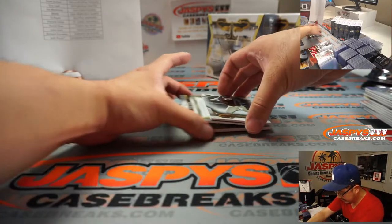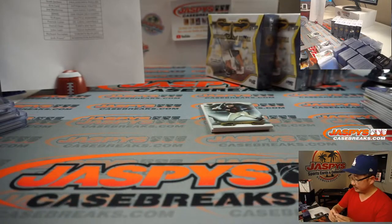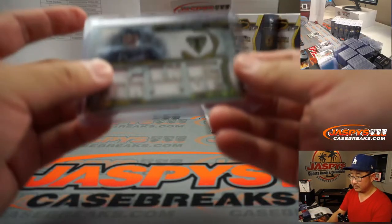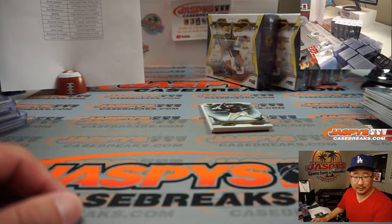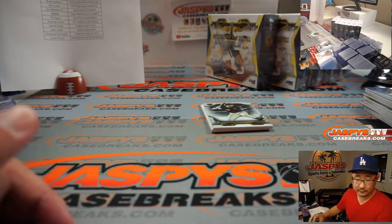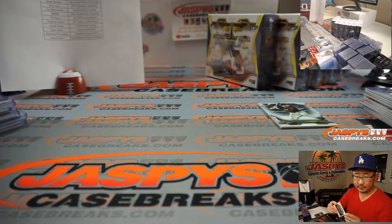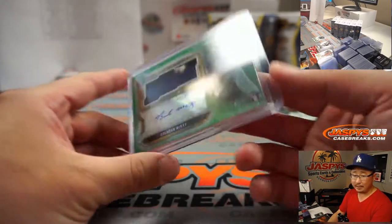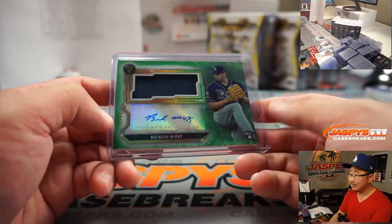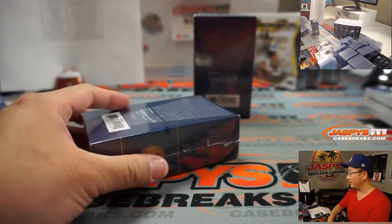We got Otani. Behind Buster Posey is Freddie Freeman again — 36 out of 36 for the Braves. Matt Medlin. And there is another Brendan McKay, 21 out of 50, jersey and autograph. He's up to bat right now — oh, he struck out. But yeah, he's been playing incredible baseball. In the postseason he's got a .522 average and three home runs.